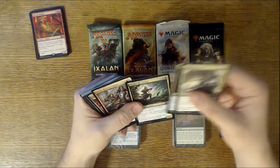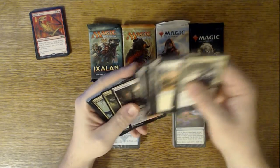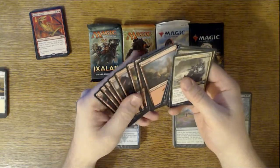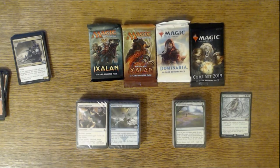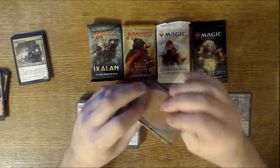Regal Bloodlord, Psychic Corrosion, Poison-Tip Archer, Coralhelm Chronicler, and Enigma Drake — great uncommons. More basic lands and tap lands. Aggressive Mammoth is currently $1.29 — not really worth what it was, but it still registers. Let's take a look at this pack. Like I said, these can be completely random — you can find some interesting stuff in these.